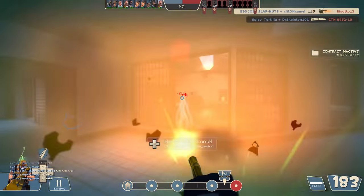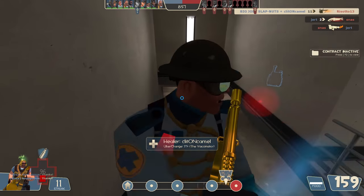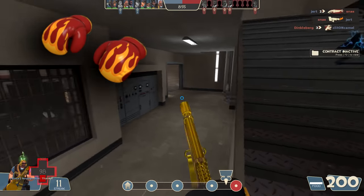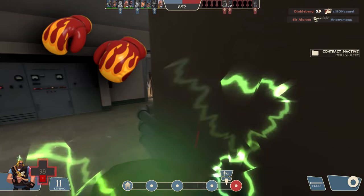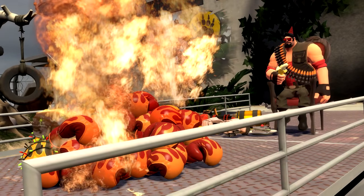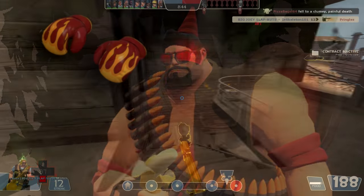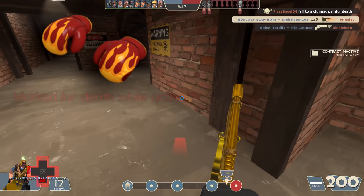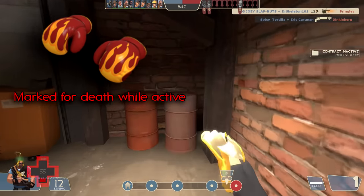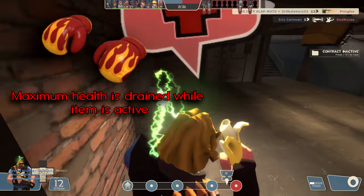And lastly, one of the metas of old and probably one of the most controversial melee weapons to talk about right now — the Gloves of Running Urgently, otherwise known as the GRU. After the Jungle Inferno update, many people have been claiming that this melee weapon has been destroyed, a former shell of what it once was. This is because after the update, Valve made a change so that instead of simply being marked for death while wearing these, the heavy will now just drain health while wearing them, actually amounting to 10 health per second.